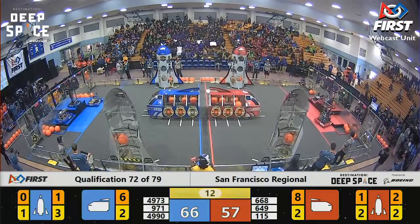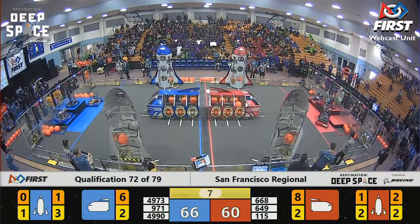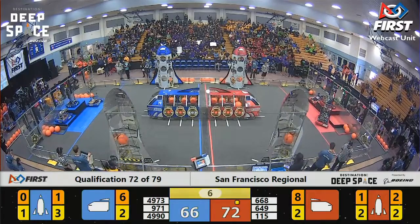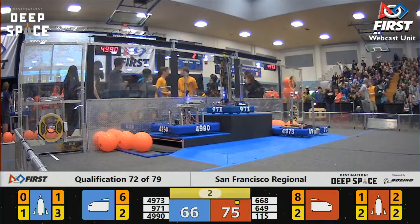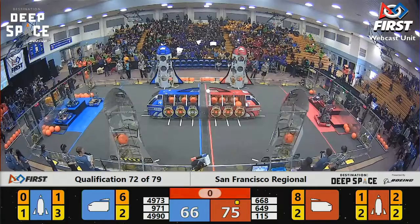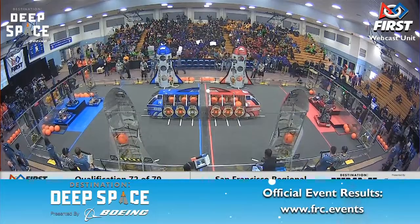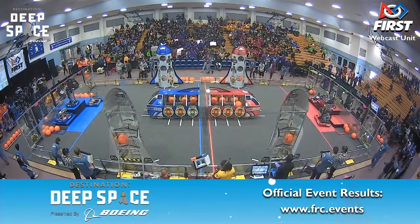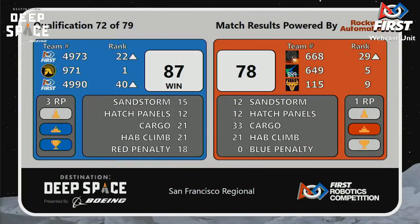Robots stilted onto the level 3 platform on both sides, both of them successfully sitting pretty up at the top. 5 seconds left to go. Looks like the Red Alliance and the Blue Alliance had the same exact setup for their endgame strategies here in match number 72 — a level 1, 2, and 3 off 87-78.